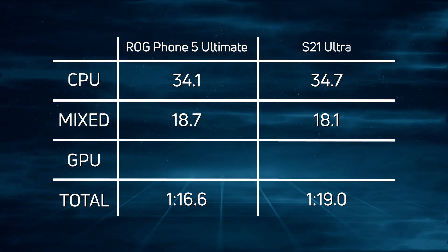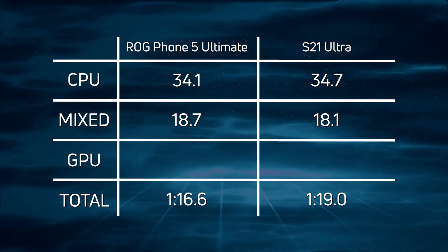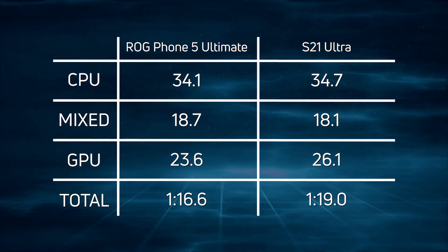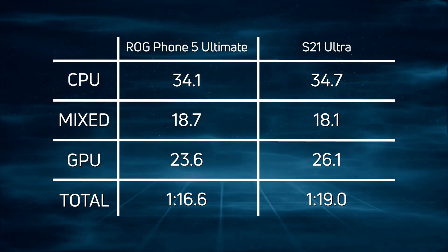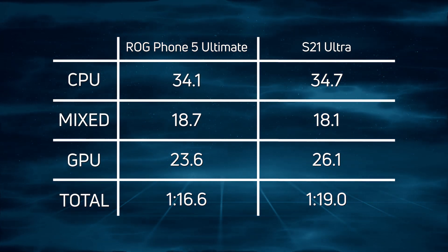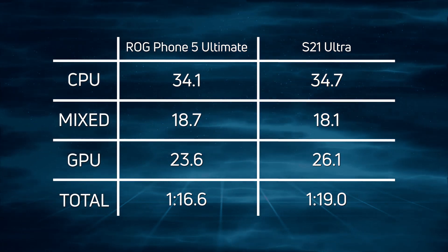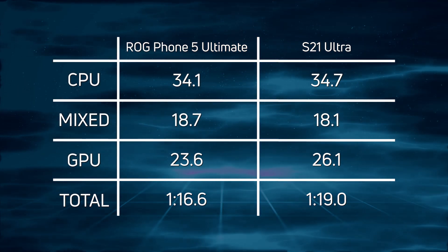For the mixed CPU/GPU: 18.7 versus 18.1, also a difference of 0.6 seconds. And for the GPU we see the biggest difference: 23.6 versus 26.1 — a difference of 2.5 seconds. When you add all those differences together, the ROG Phone 5 Ultimate wins with one minute 16.6.